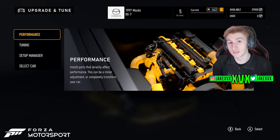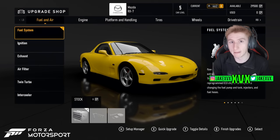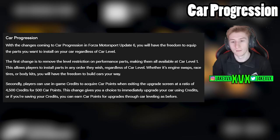The main talking point for this update is that there is no new track. The next track is in Update 7, rumored to be Brands Hatch — more on that in a minute. But the car progression is finally changing.